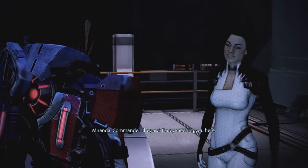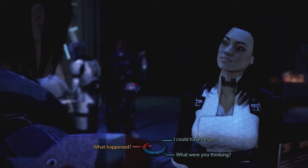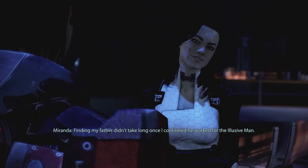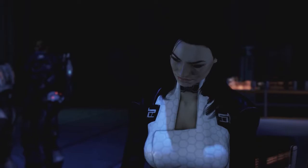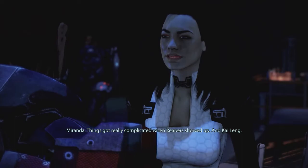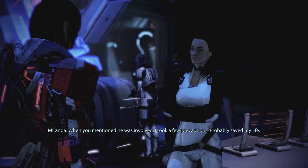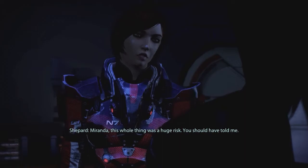Miranda greets Shepard - fancy meeting you here. Shepard asks if she's all right; she says she'll be fine, and doesn't know how Shepard managed it but is grateful. Miranda explains that finding her father didn't take long once she confirmed he worked for the Elusive Man - just had to follow the lies. Once she saw what this place really was, she couldn't walk away. Things got complicated when the Reapers showed up, and Kai Leng. Miranda says she took precautions when Shepard mentioned he was involved - probably saved her life.